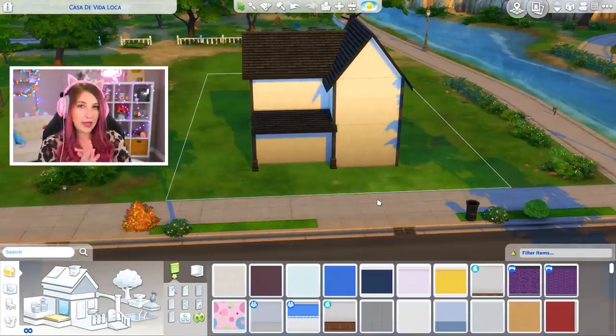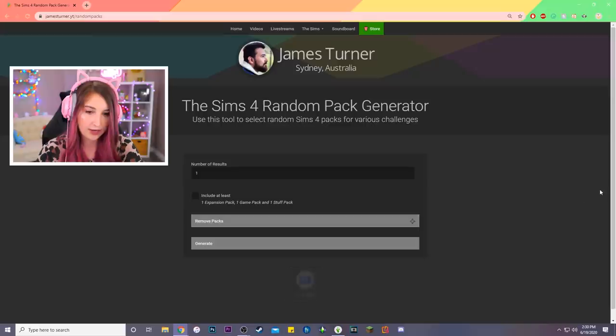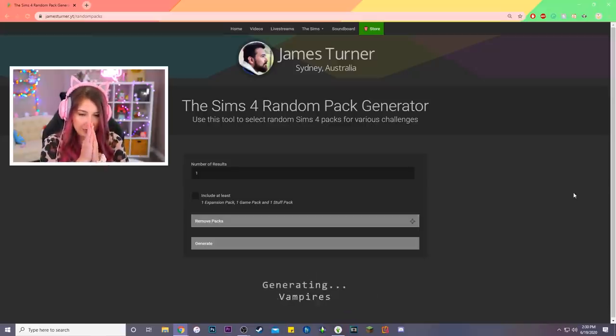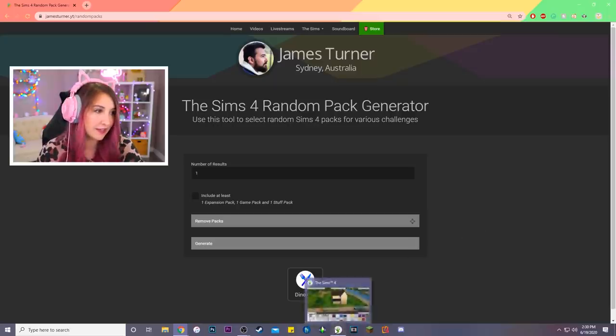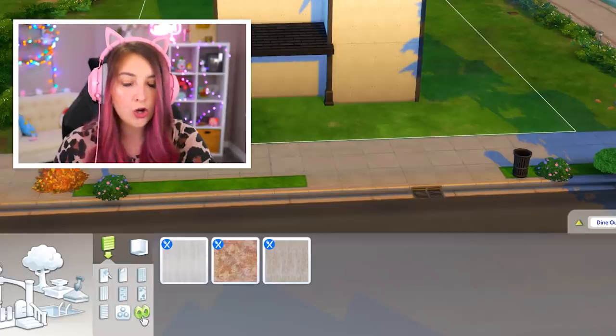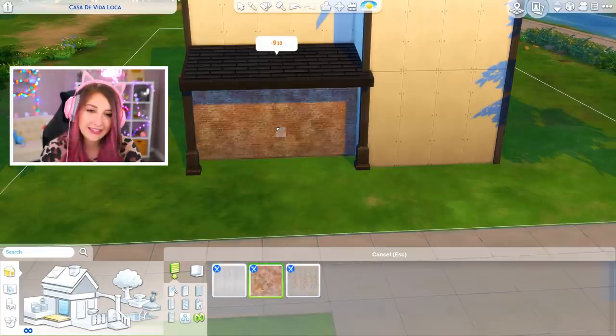For the wallpaper, I'm gonna go ahead and roll for game packs. I think game packs do have wallpapers in them — at least most of them do. Let's generate. Please be something good. Dine Out. I don't have high hopes for this. Dine Out. No. I don't like it.